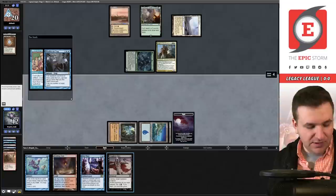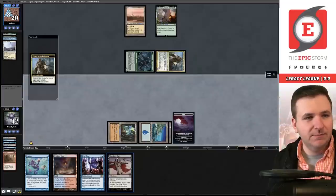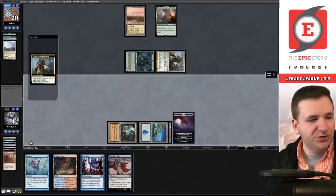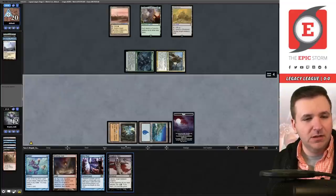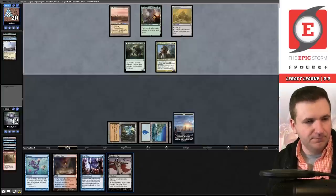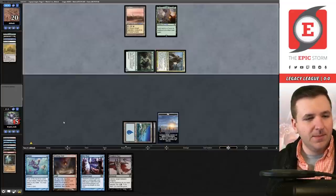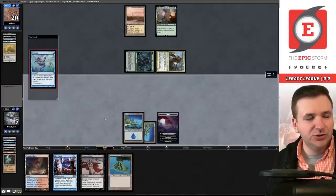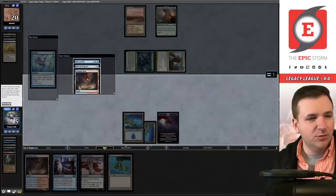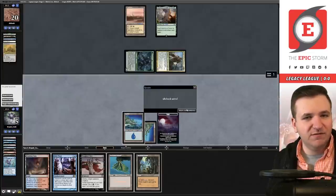Ancient Tomb, Lotus Petal — let's destroy this Mox Diamond. Show and Tell — I have two in hand. Mind Break Trap! I guess I should have been playing around that. I'm a Lotus Petal away from hard casting the Hive Mind. I have three Show and Tells left in my deck, so in theory I can Ponder into one next turn. They find a Wasteland — that might actually do it. They attack for seven. I might have lost this one to Mind Break Trap. Damn. We're going to game number three — Mind Break Trap is going to be on my radar.